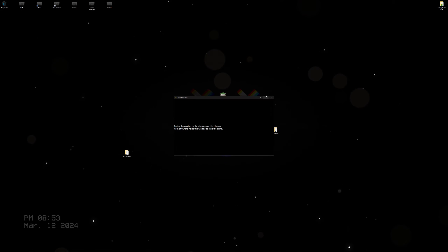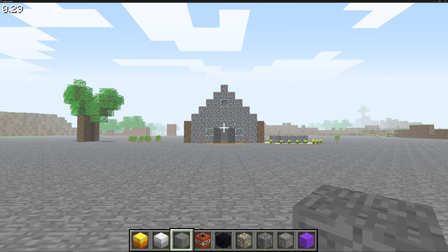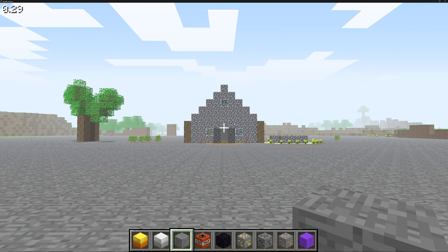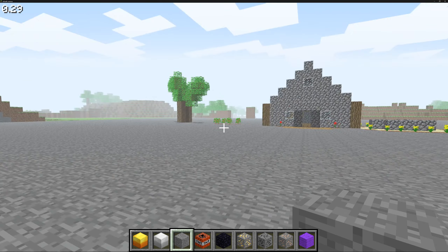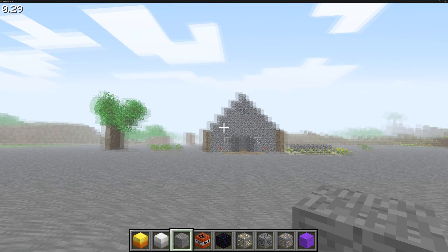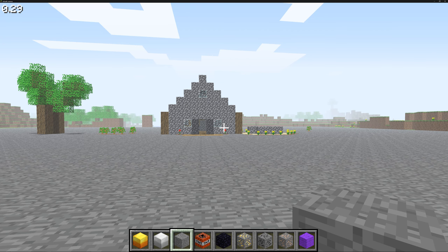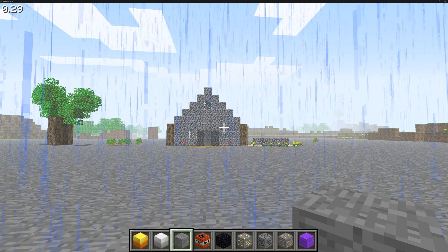Version 0.29 didn't change much, probably a quick one. Some bug fixes: admins couldn't break blocks not placed by admins, players in multiplayer weren't facing the right way, and sheep couldn't be sheared in creative mode. In these older versions sheep are sheared by punching them - there are no shears. Arrows were also removed from creative mode, and you can now toggle rain in multiplayer.